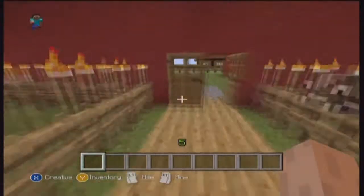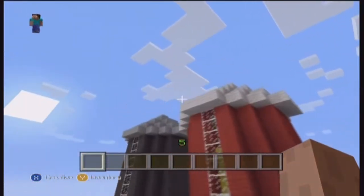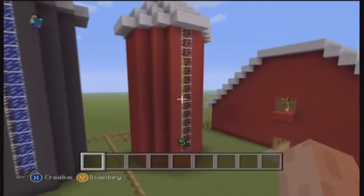And then over here we have tanks which is where we store corn and stuff. In here this one has corn, this one has water as you can see.